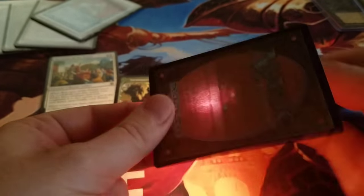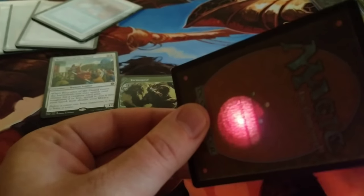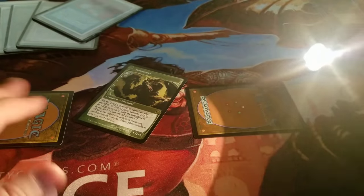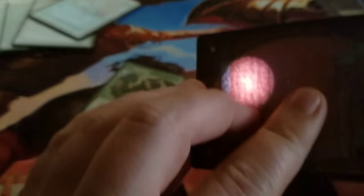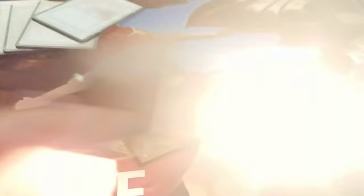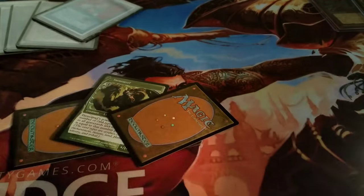Is it gonna be fake? No, look at that — the haters. Where's the Recruiter? There it is. It passes the light test. Now where's that Ancestral Recall? I'm throwing cards all over — it does not pass the light test. Ha!